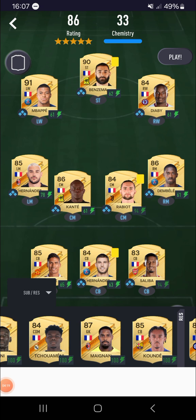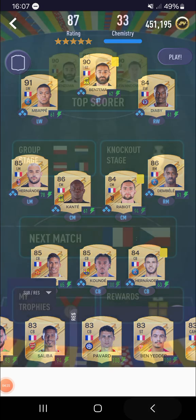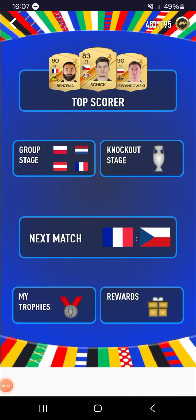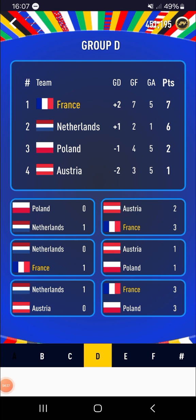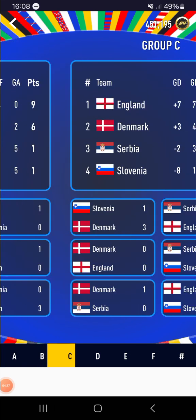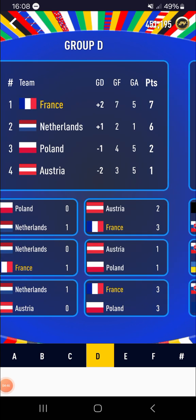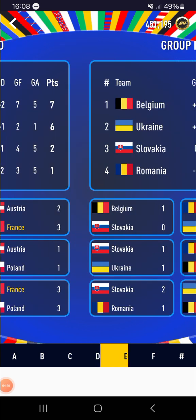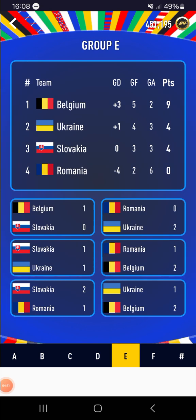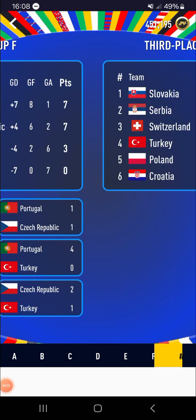At least we can put the players back in that we wanted. Here's who went through in each group: Group A was Germany and Hungary, Switzerland in third. Group B was Italy and Spain, Croatia in third. England and Denmark go through, Serbia go to third place. Netherlands go through, Poland in third. Group E was Belgium, Ukraine in third. Group F was Portugal and Czech Republic, Turkey in third. Slovakia, Serbia, Switzerland, and Turkey all go through. Poland and Croatia are out.